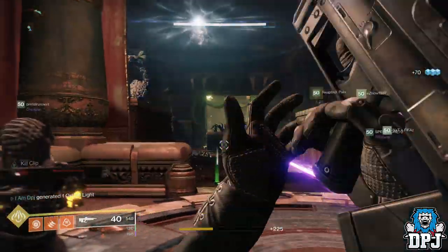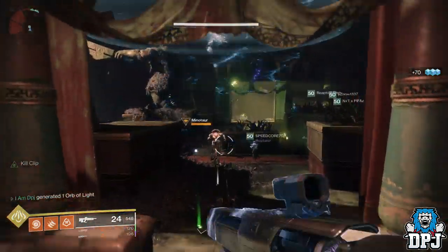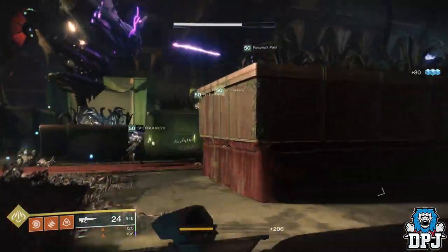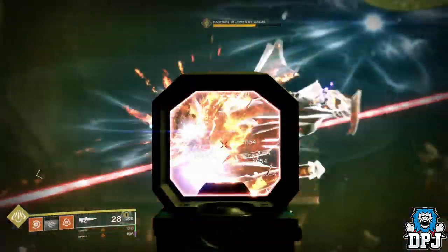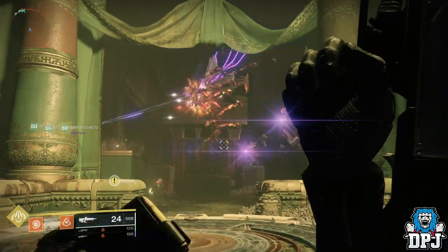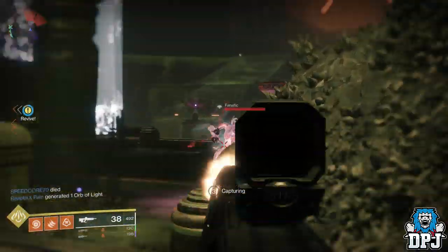Once you have captured that first plate, the boss will spawn right in front of you. You need to do damage to him but do not kill him — killing him will void the secret triumph. The triumph states you need to lure him to each plate, so do damage but don't kill him. He will then teleport back into his shield.